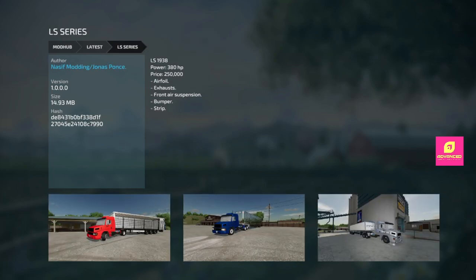Next we got the LS Series — 380 horsepower, 250 grand. It's got a couple of color options, airfoil exhaust, front air suspension, bumpers and strips. I'll be honest — these are a sort of odd-looking semi tractor. 250 grand for 380 horsepower — it's a different looking semi. Let me know in the comments what you think; I don't know if there's a real-life equivalent of this semi.